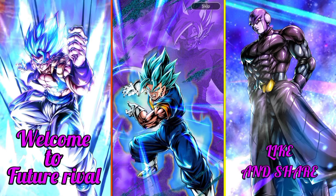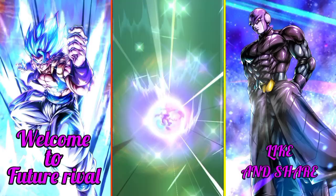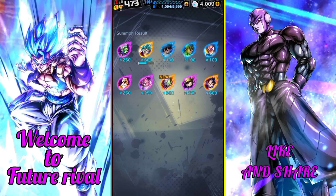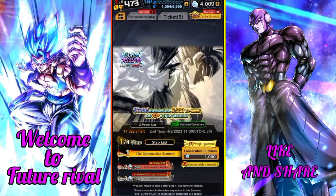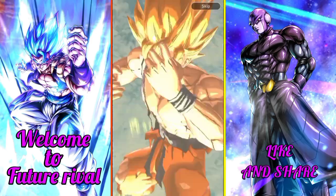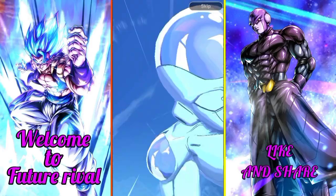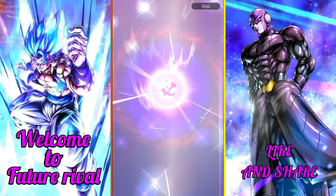We got LF which is blue. Now let's see sparking — I got Zamasu! I didn't have him before, let's go, let's go! Next step we got Glacier — can we get one more?